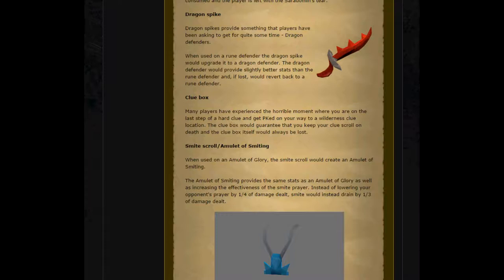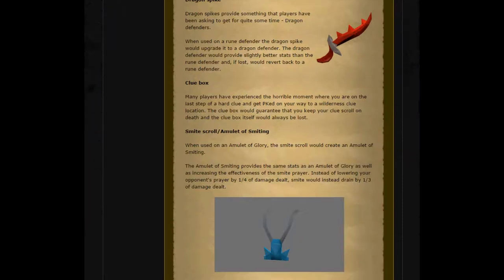Next, the Clue Box. Many players have experienced the horrible moment where you are on the last step of a hard clue and get PKed on your way to a wilderness clue location. The Clue Box will guarantee that you keep your clue scroll on death, and the Clue Box itself would always be lost.